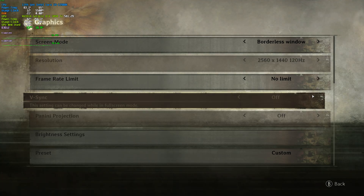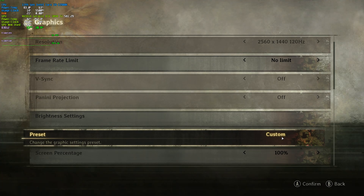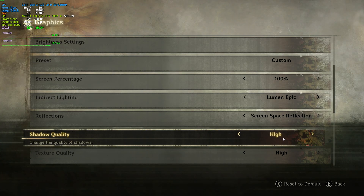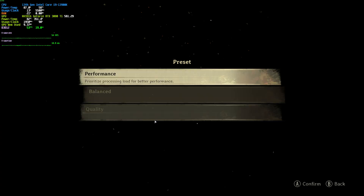V-Sync should definitely be turned off unless you're getting screen tearing, but it can only be enabled in Fullscreen. Panini Projection is only available for ultrawide screens — it basically stops objects at the side of your screen from being curved and instead makes them properly straight. Brightness we'll skip over, and then we have Preset, which changes all of the options below it. I've benchmarked everything individually, but let's start with the presets.